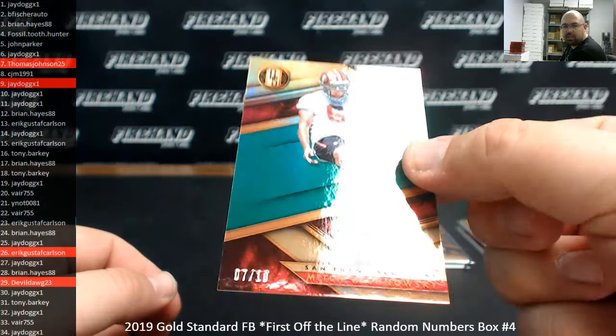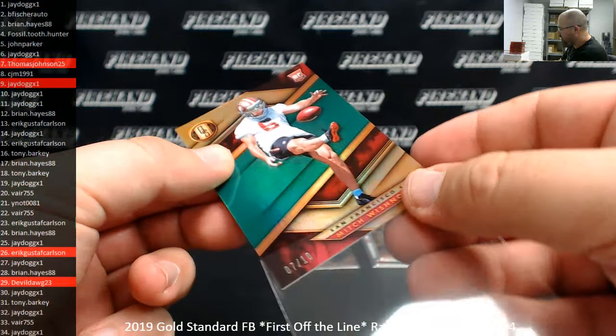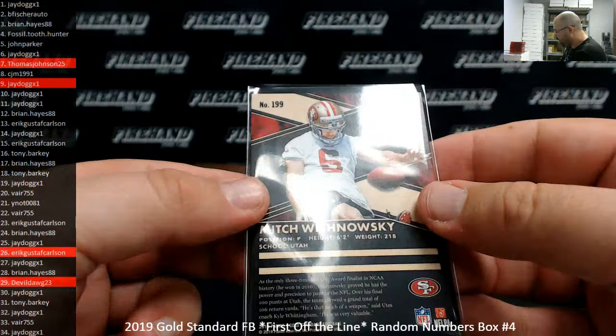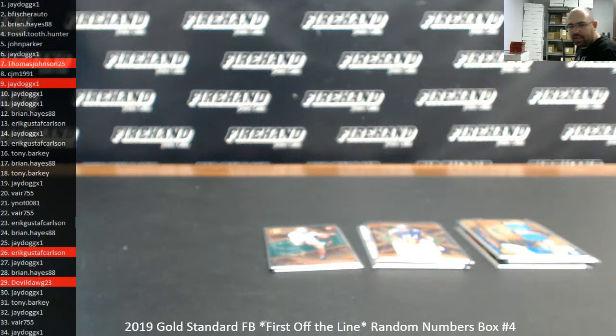Finally, number 7 out of 10 — Mitch Wishnowsky, 49ers. Yes, they have a rookie card of a punter. Number 7 out of 10 going to Thomas Johnson 25. Straight out of Utah.